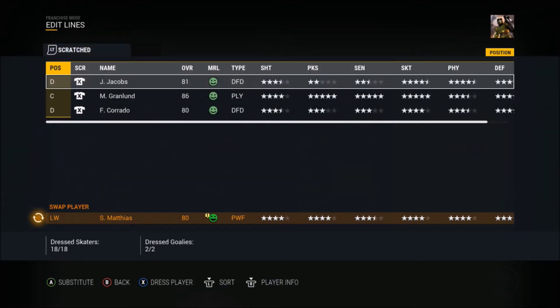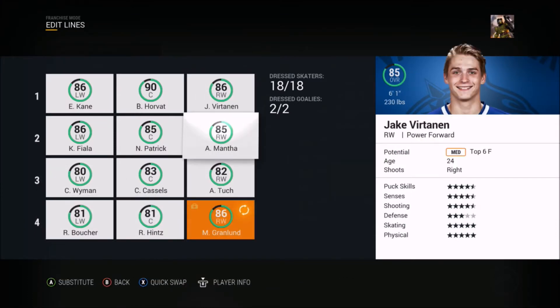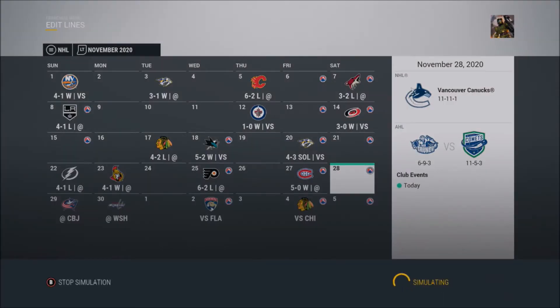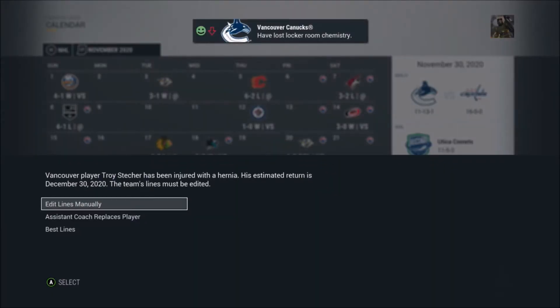I'll keep Matthias up here as a depth player, otherwise you'd have to put a depth defenseman in a forward spot, which I don't want to do. Granland is back but a bit injured — hopefully that's fine. We'll put Granland back to the first line. Let's go on a winning streak — I haven't seen one all season.